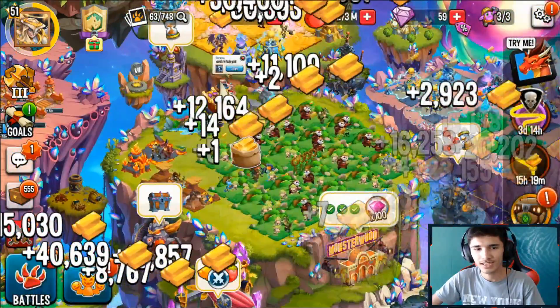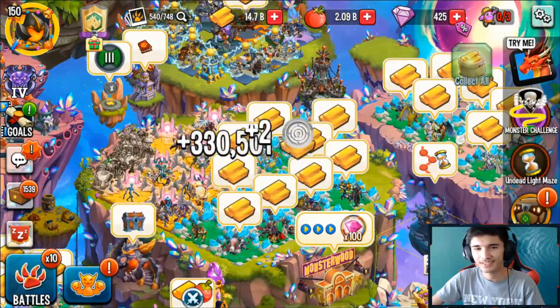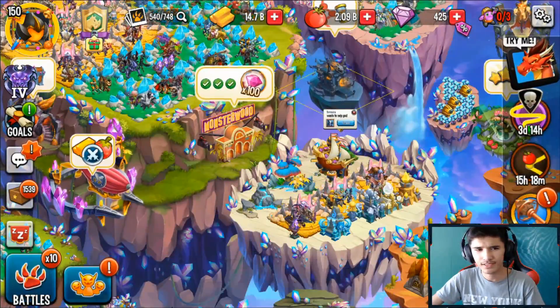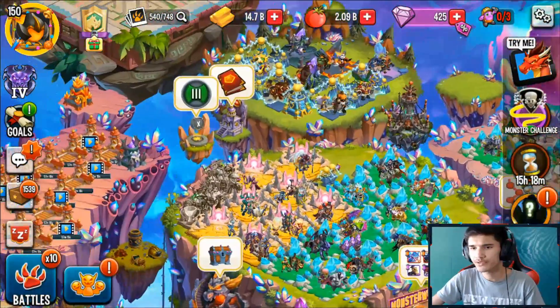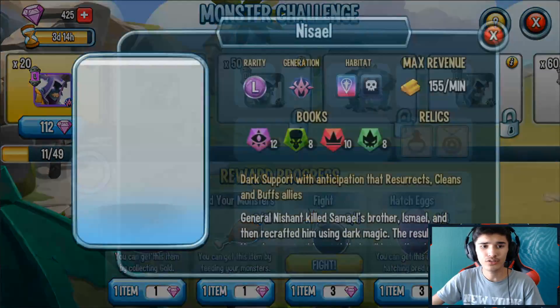All right, got everything. Let's go back to my main account. I'm going to collect all my gold because why not. I'm going to head over to the monster challenge — right now Nizel the Forsaken monster is out.